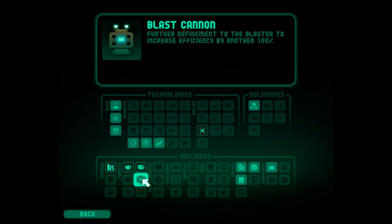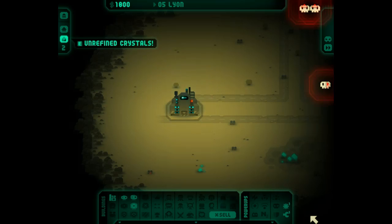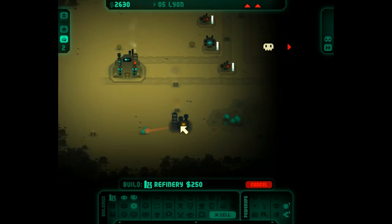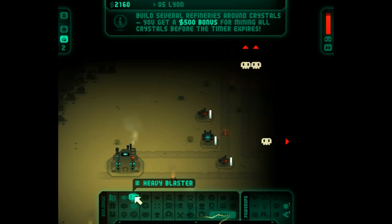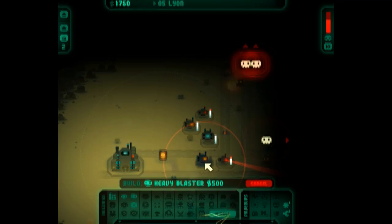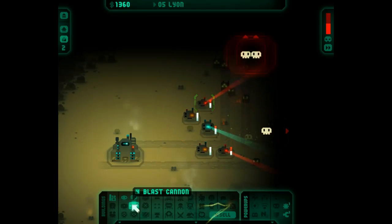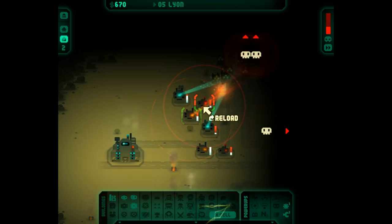I should have read what he was saying - I think he had a helpful hint. I'm going to research the blast cannon - 750, it stuns. Right, get your cannons down first then you won't panic when they come. I'll put one in the middle, get my refinery down. It's a lot coming from the north - your blasters are pretty good, get them covering the north.